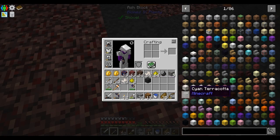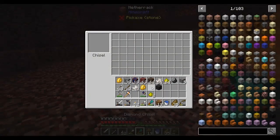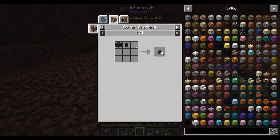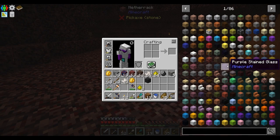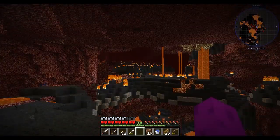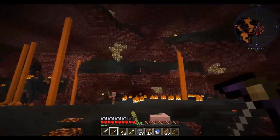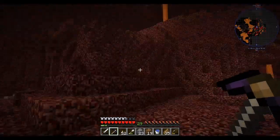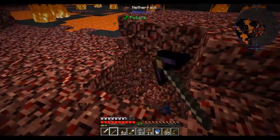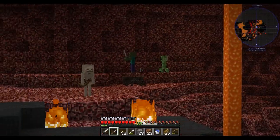I find an ash block — breaking it gives me a pile of ashes, which I can turn back into a block. I try chiseling it but can't do anything useful with it, so it's not worth my time to pick up. I also notice there are no other nether ores here, just cobalt and ardite — that means there are plenty of spots for them to spawn in. I guess that's good and bad; it would be nice to have nether ores but it's not really necessary.